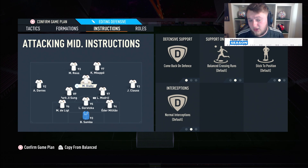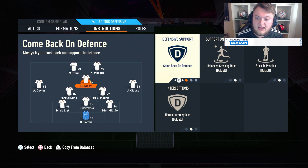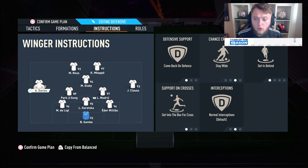For the CAM, we've got him on comeback on defence. He drops quite deep with the midfielders — Park Ji-sung and Modric in this case — and it helps out defensively. Because you're going to have so many options when counter-attacking, it's okay to have comeback on defence on your CAM. Never put them on basic defence support — that really messes the CAM up. You need them on comeback on defence or stay forward; try both, but comeback on defence drops them deeper and helps out more.